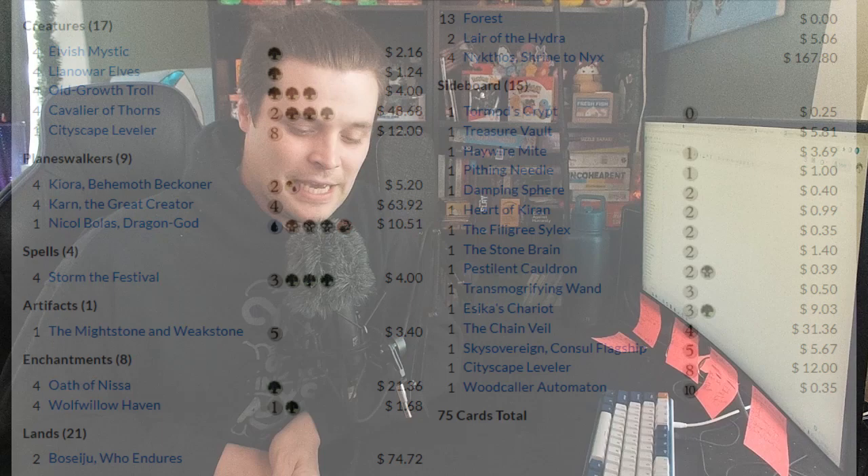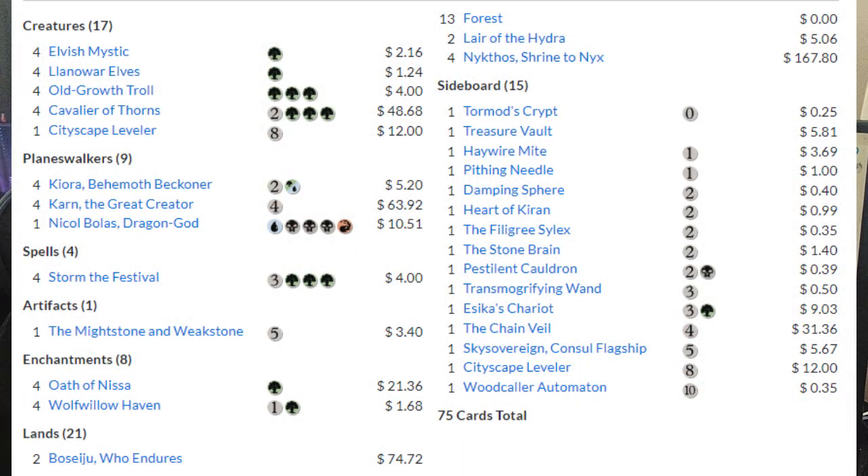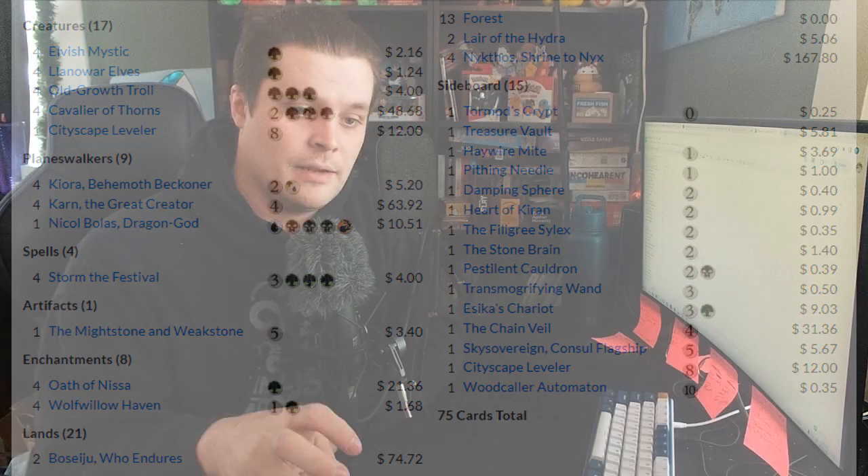The Nykthos Ramp deck is maybe the least boring deck as far as strategies. It plays Nykthos, plays a ton of ramp to be able to play big dumb guys, and then abuses those big dumb guys with Nykthos and Storm the Festival to cheat even more bodies onto the battlefield. It has a combo kill with Karn the Great Creator tutoring out combo pieces, and Kiora or Teferi sometimes, giving infinite mana to your deck, to eventually kill in a few different ways — most of the time milling you out by gaining a bunch of life on the back side of Cauldron, bringing things back, and eventually milling you out on the front side of Cauldron. It's an extremely powerful deck that you can't play in Pioneer without a plan against, and if it goes unchecked, it will kill and overwhelm the board very quickly.